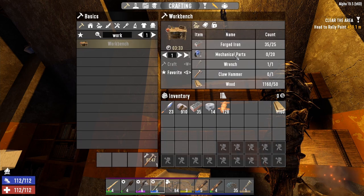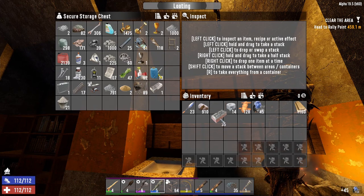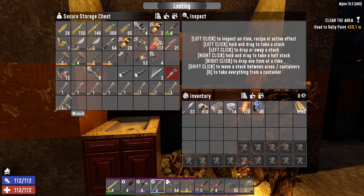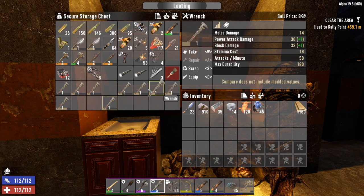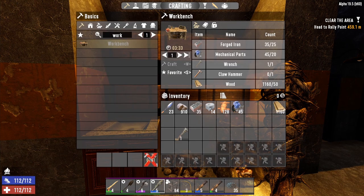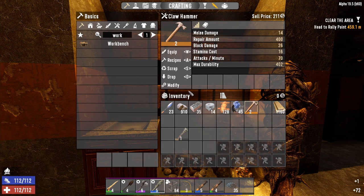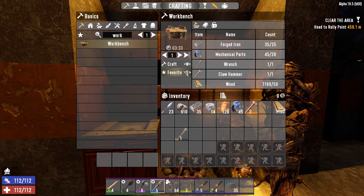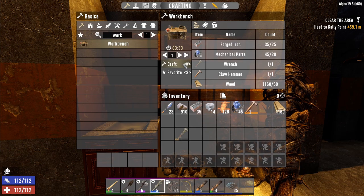I'm putting one point into here — tall order — and one point into bicycle. Let's get crafting on making a workbench. Claw hammer is now unlocked — leather and duct tape, 17 duct tape is always enough. Claw hammer crafted — there we go. Now for the workbench, we need a claw hammer, wrench, mechanical parts, and forged iron. Mechanical parts — easy one. Forged iron — that's good. And now we're just waiting for this to craft.